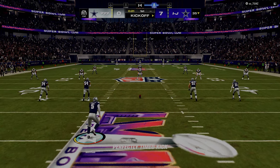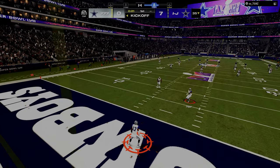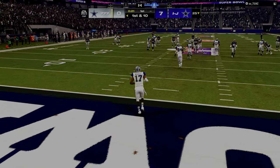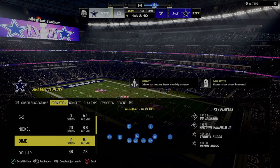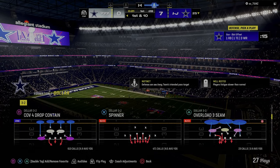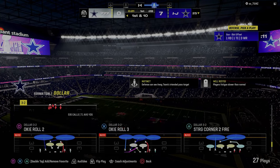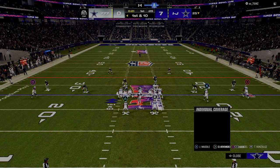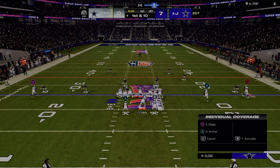A lot of people know how — they know the best route combos or they know double posts is a really good play, they know verticals is a good play — but they don't know why to call verticals versus double posts versus a curl flat. They don't really understand some of those things. I want to talk about the logical progression in Madden. You can actually apply the same principle to defense as well. So what we're going to do here is we're going to try to stop this.